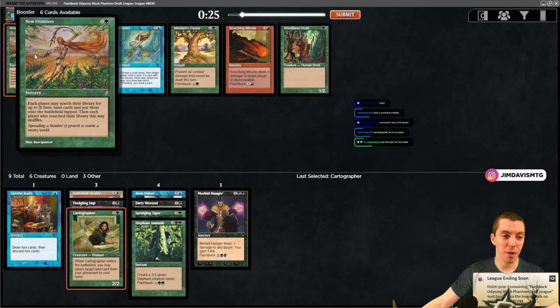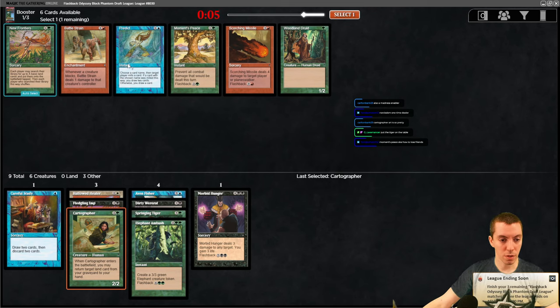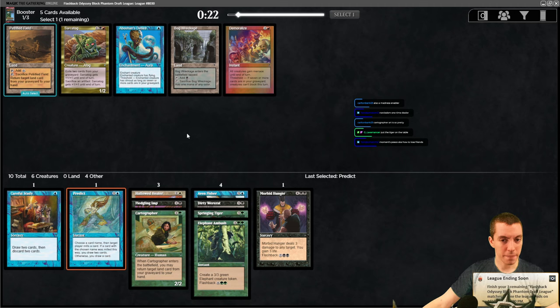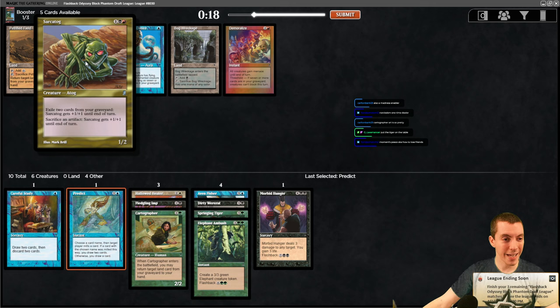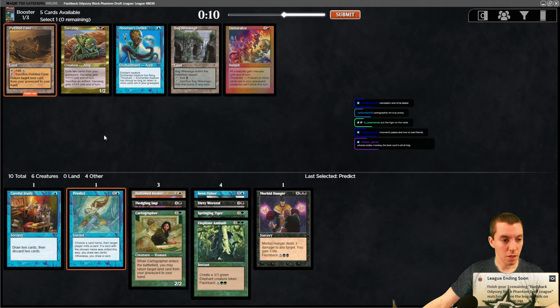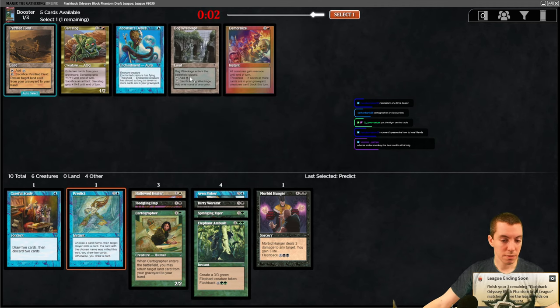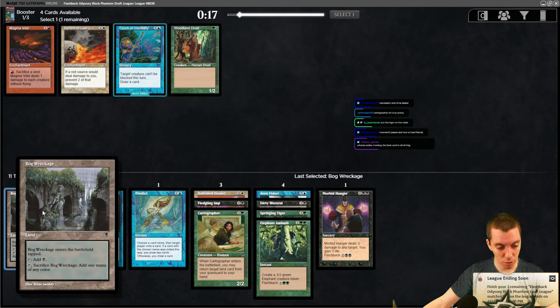We got New Frontiers - a popular commander card from way back. Pretty fun. Predict is fine. Woodland Druid - a couple of bad cards. People got bad red cards. Predict is fine but I don't think you want to play these green cards. Sarkatog - not quite. Petrified Field. And Sarkatog.